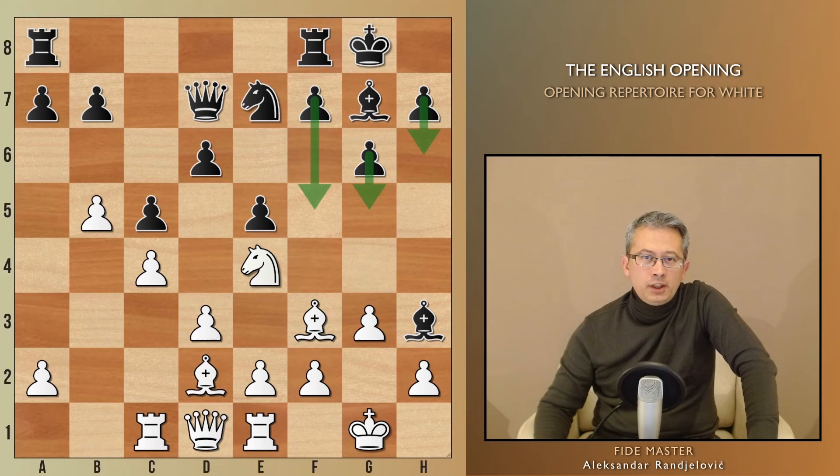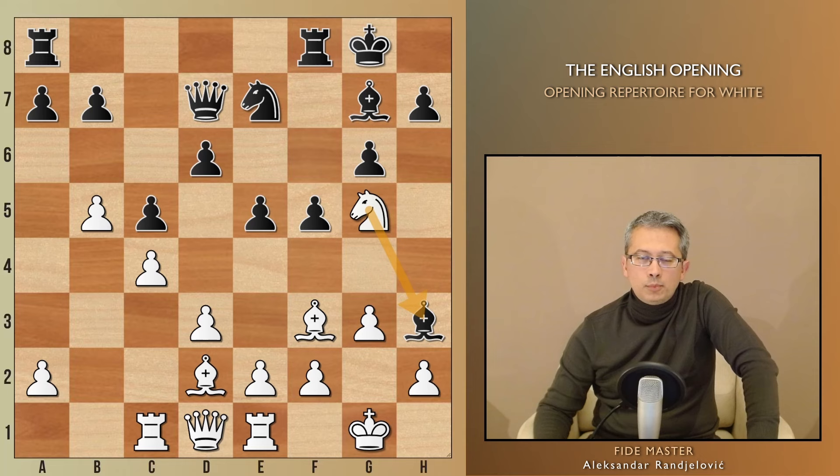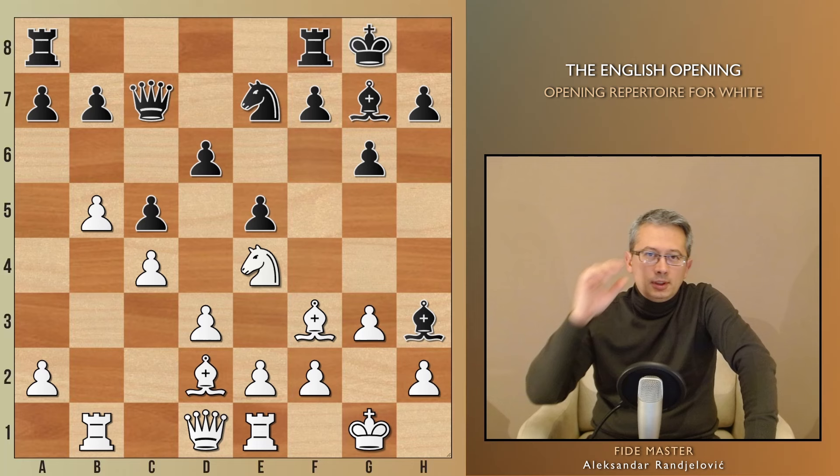And now, in case of h6, White can simply take it, as there is an Nf6 fork. On the other hand, a move like f5 does not work due to Ne5, hitting the important light-square bishop. Black played Qc7 instead, and after Rb1, the move h6 was finally possible.